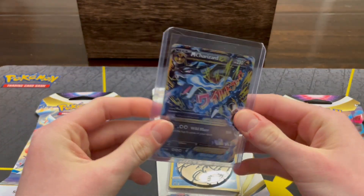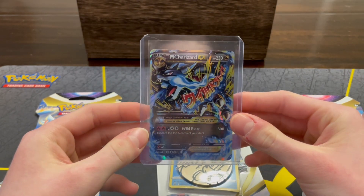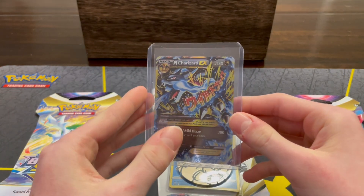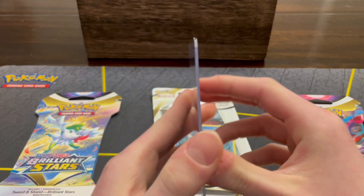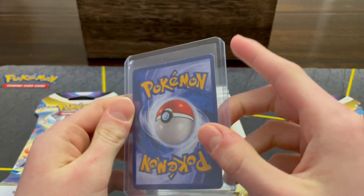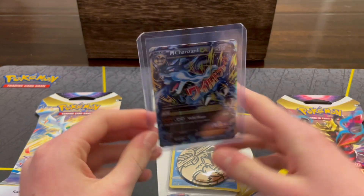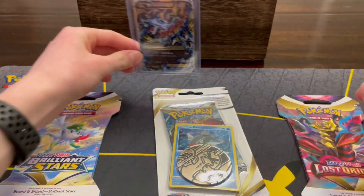I actually found this at my friend's garage and he said I could have it for free — I don't think he knew what it was worth. The front is a beautiful card, but if you look at the back, there's a lot of whitening and a little tiny crease. So it's probably not gonna get a good grade. I just brought it along for luck with these packs, so let's hope it helps.